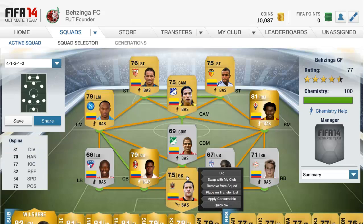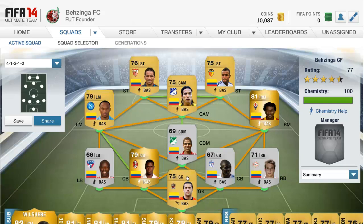In goal we have Ospina. He has 81 diving, 70 handling, 77 kicking, 82 reflexes, and 72 positioning. Not the greatest stats, but he is a 75-rated non-rare gold and he's the only gold Colombian goalkeeper, which is why I have him in net. All in all, he will probably serve me well when the game comes out.